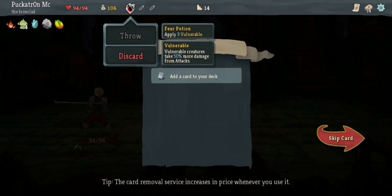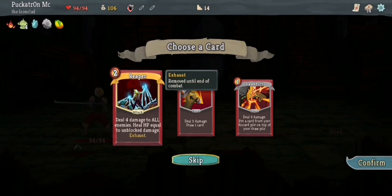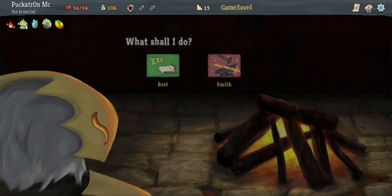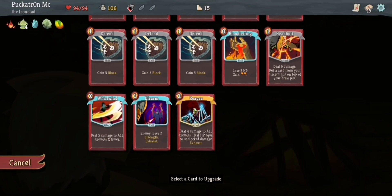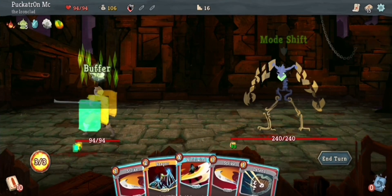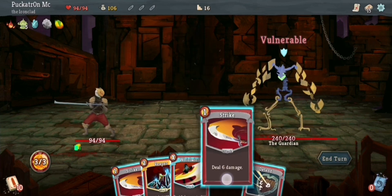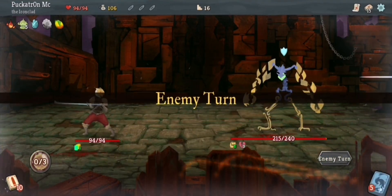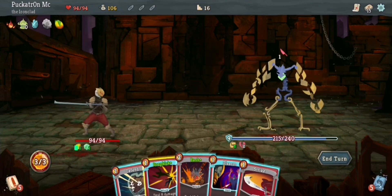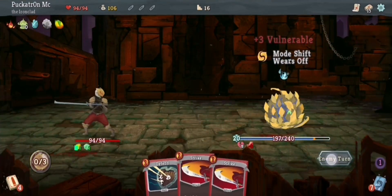A fear potion — apply three Vulnerable to all creatures, they take 50% more damage from attacks. And this is the Reaper card — deal four damage to all enemies, heal HP equal to unblocked damage. It's a single use card, it exhausts once you've used it, but super useful. Let's get an upgrade here. I'm going to upgrade the Headbutt, because that's core to my strategy. And then let's fight a boss. This boss is the Guardian — he has various forms, defensive and attacking. It's just a matter of picking the right one at the right time. So I'm going to throw this Vulnerable potion on him first, hit him a couple of times, and try to keep him Vulnerable the whole time so I can always use my Dropkick ability and keep the cards cycling.